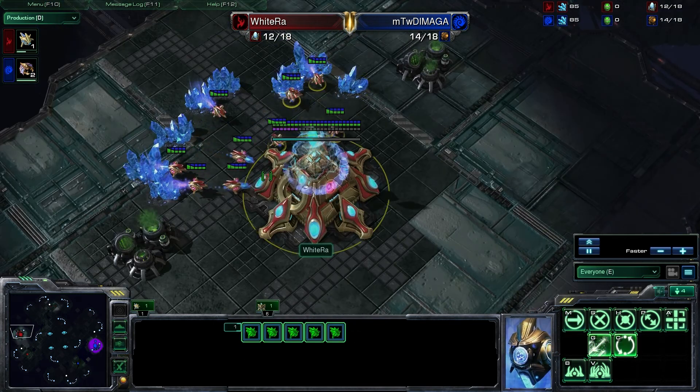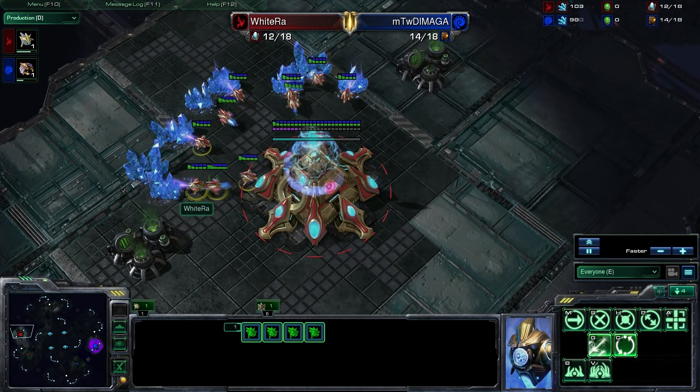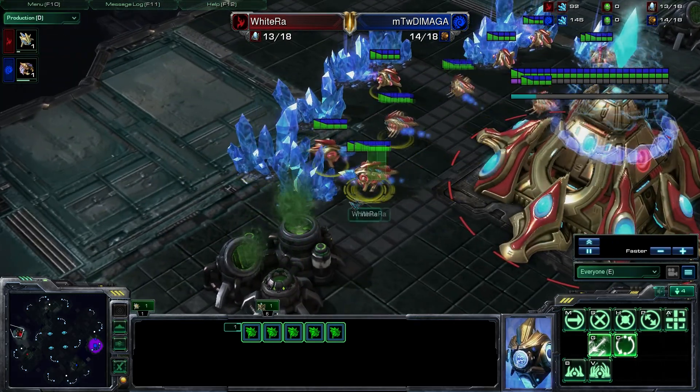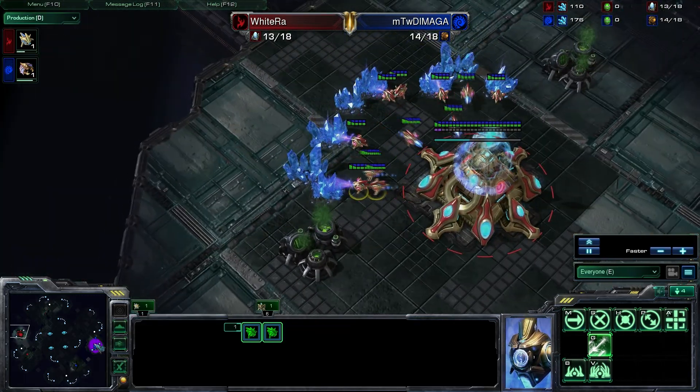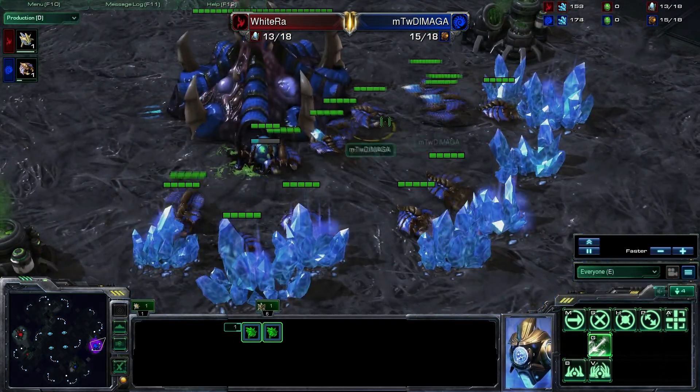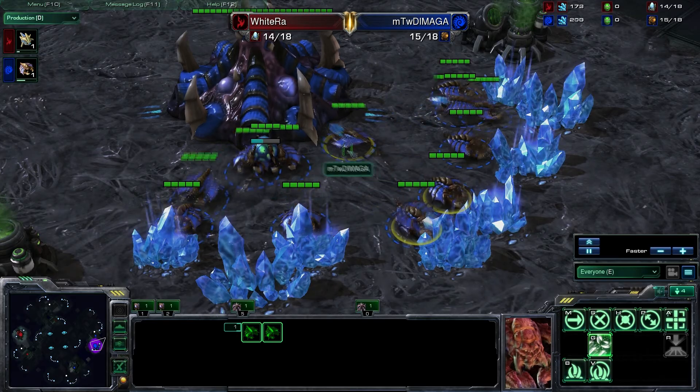Let's talk about the players. WhiteRa is playing Protoss — the little alien dudes with robot workers that mine minerals. The Zerg race counters the Protoss probes with drones.